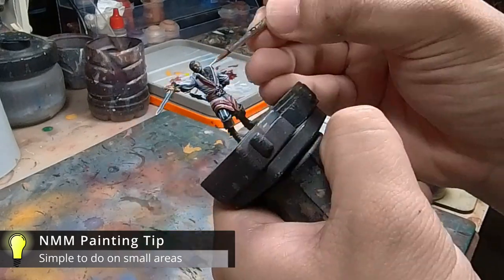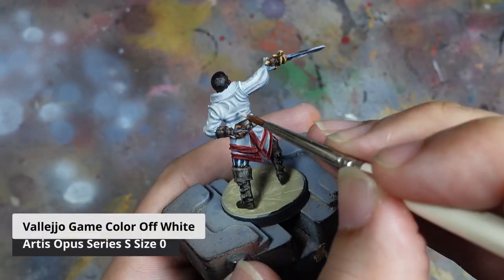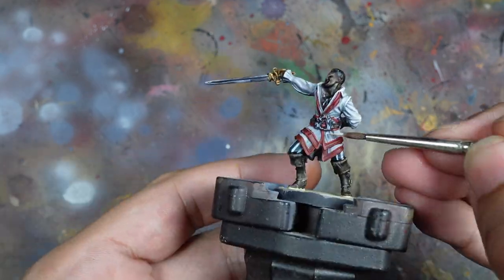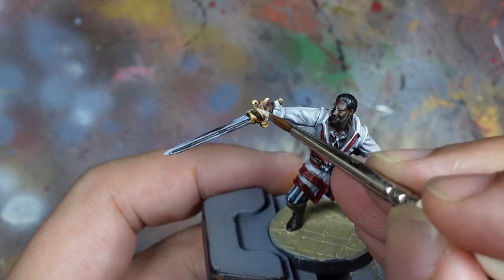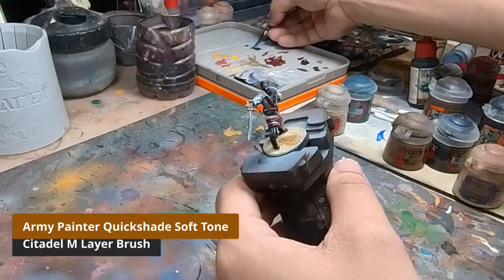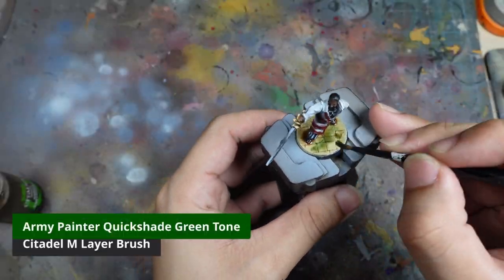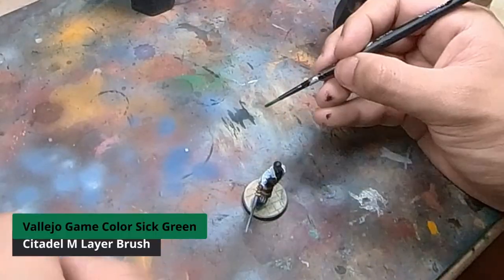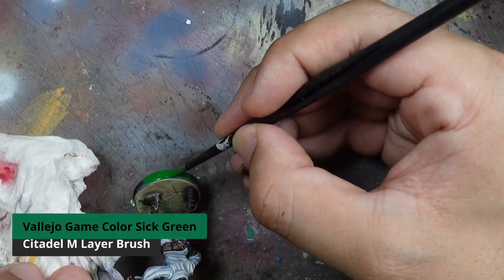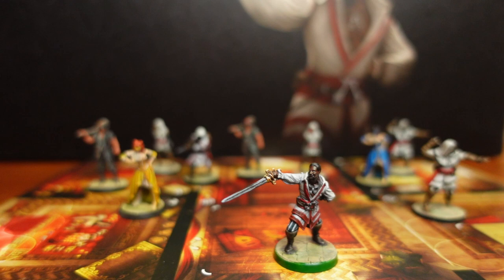We're almost done, and as a final touch-up I use off-white to accentuate spot highlights across the entire model — the clothes and all the NMM portions. Last but not least, I finish the base with our usual Soft Tone and Green Tone washes followed by a quick drybrush to bring out the textures. Instead of black lining, I paint the bezels in Claudio's character colour, green — and with that, Claudio is ready to join the Assassin's Guild.